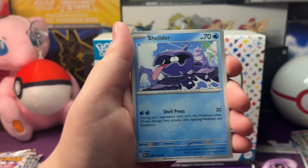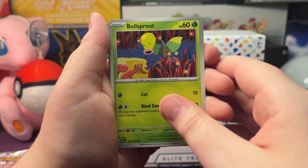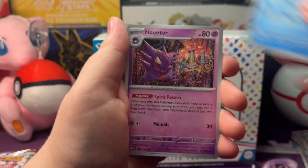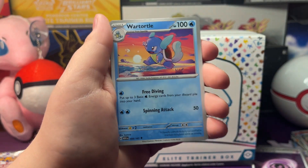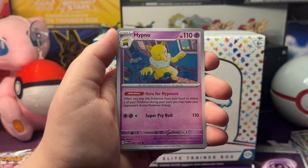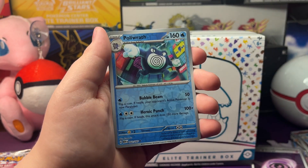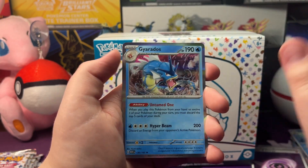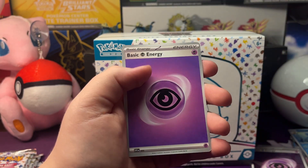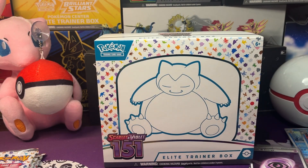Let's open up our next pack. So we got Shellder, Magmar, Bellsprout, Horsea, Haunter, a Wartortle there, Hypno, a Reverse Holo Golduck, a Reverse Holo Poliwrath, and a Holo Gyarados - nice art there. With a Psychic Energy. Let's open up our next pack.